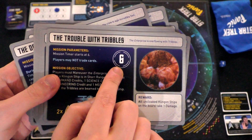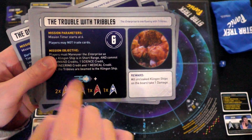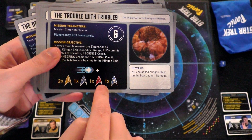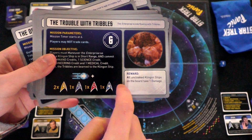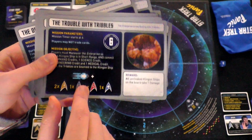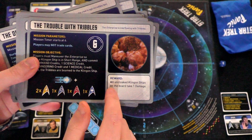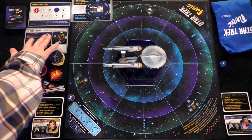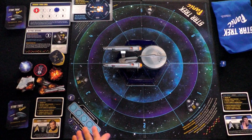These mission cards will tell you how long you have to complete the mission, any special conditions, and what cards you need to assign to complete it — symbol-wise — and then there may be a reward associated. In the standard game, this deck would be shuffled and put here, and you have to do five of them.